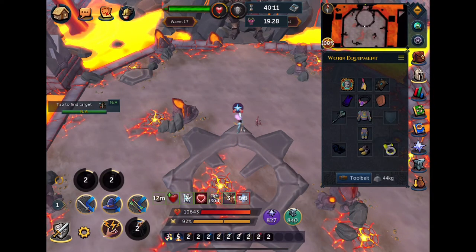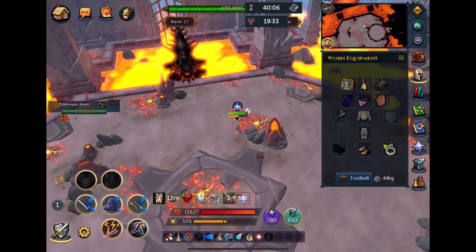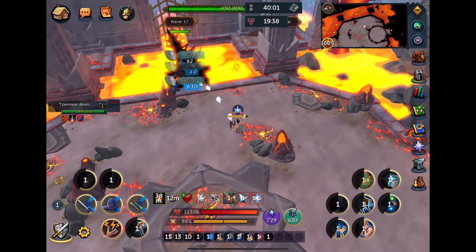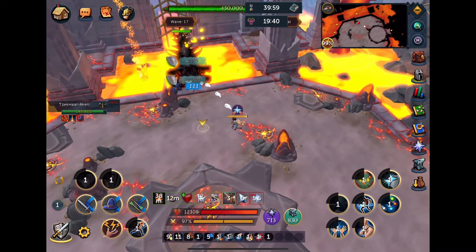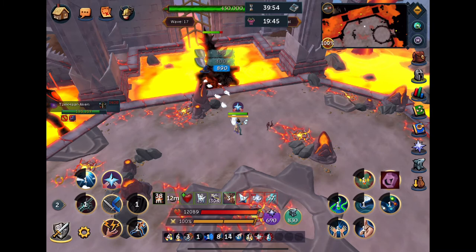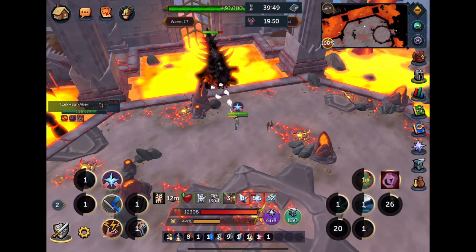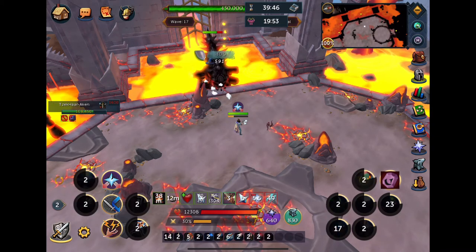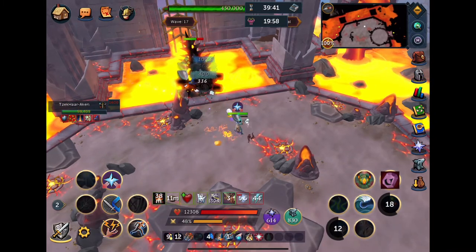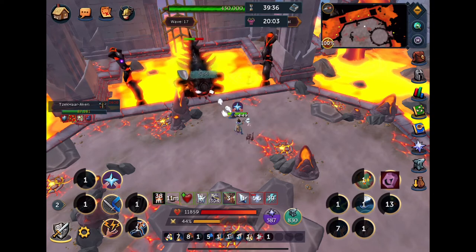We're moving right into wave 17 — this is Haraken, and honestly I think this is probably the easiest part of the Zuck fight. I just don't think Haraken does a lot of damage. There are a couple of things you need to watch out for: that lava thing that shoots up and lands next to you will steal your adrenaline — you want to avoid that at all costs. Basically the entire Haraken fight, you can Soul Split and get so much of your health back because you're just standing here, avoiding the fire, and DPSing down Haraken.